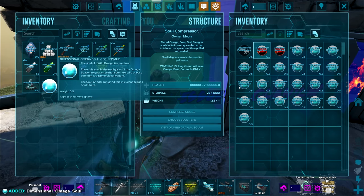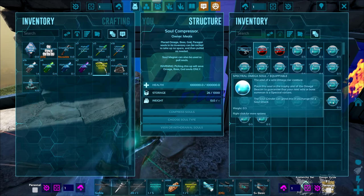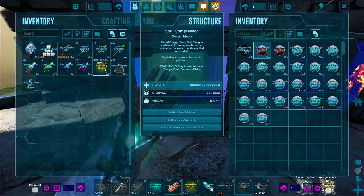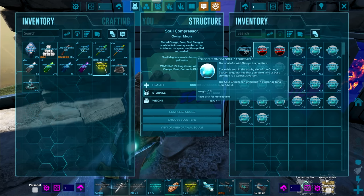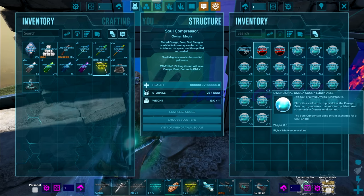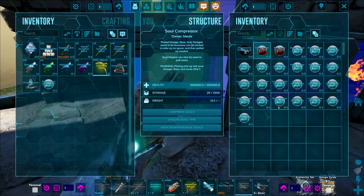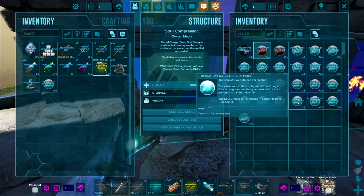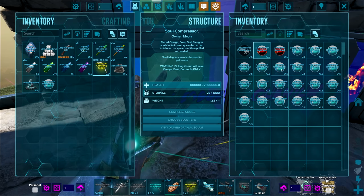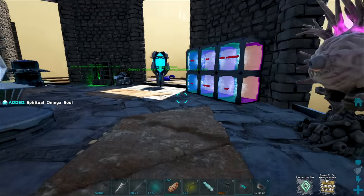So we can grab one of these. Maybe something that sounds easy to kill — a spectral that goes a little invisible, or a colossus that would be big and cool. Maybe a dimensional that can fly, or a spiritual that's going to be fast. Phoenix heals up — maybe I'll just go phoenix. I'll bring a few of these with us and decide on the fly what we want to do.